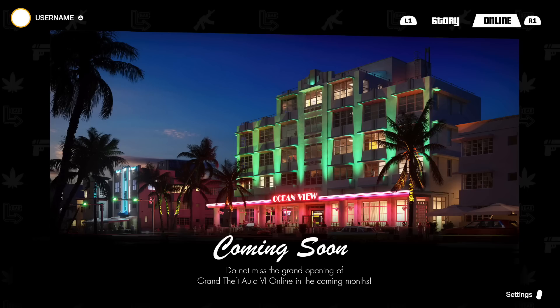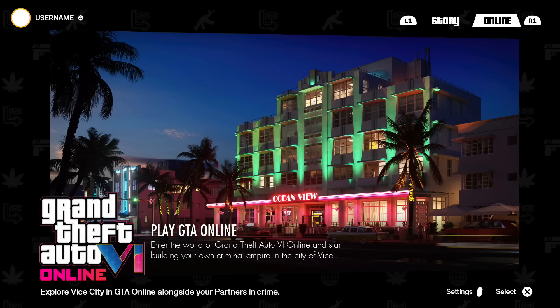When you're eventually able to dive into this whole thing, it'll probably look something like this: 'Play Grand Theft Auto Online — enter the world of Grand Theft Auto 6 Online and start building your own criminal empire in the city of Vice. Explore Vice City in Grand Theft Auto Online alongside your partners in crime.' So again, probably going to look something like that.